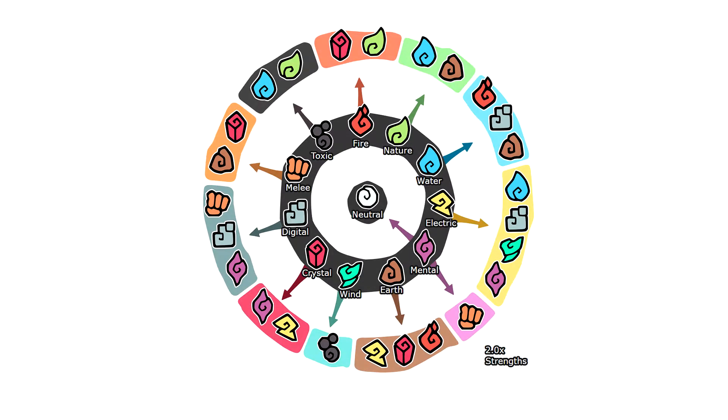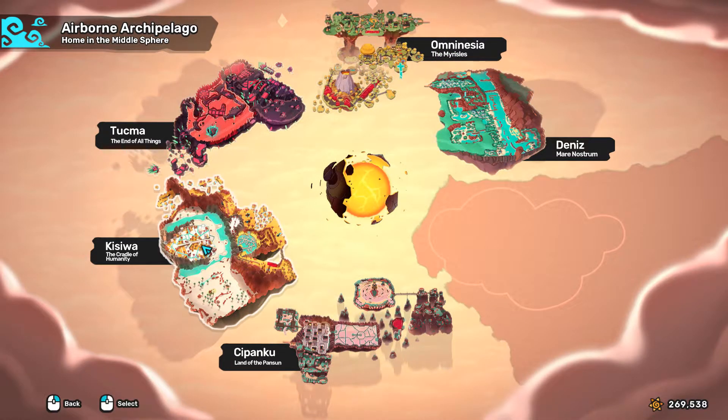The first thing you need to know is that there are 12 types or elements in the Temtem universe. In each of the six islands of the airborne archipelago, two of these 12 elements predominate.